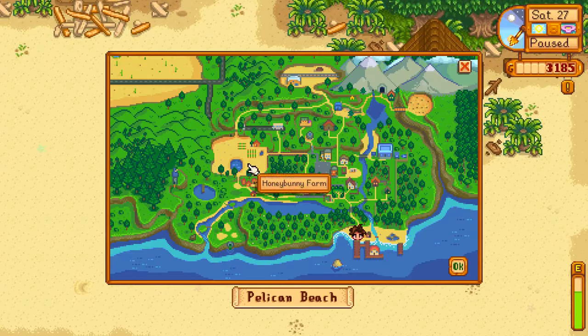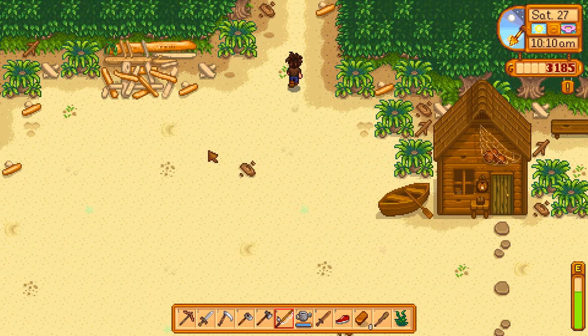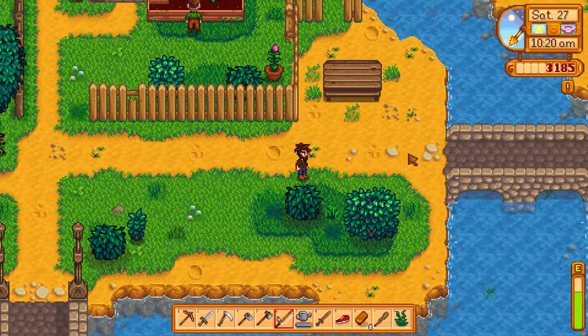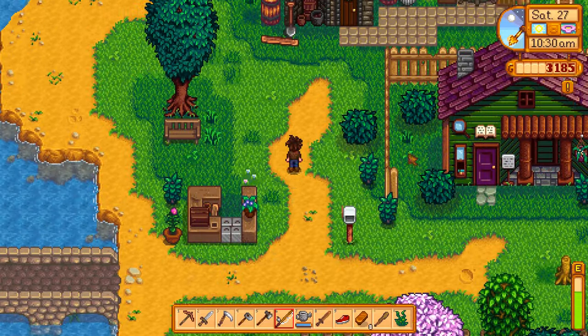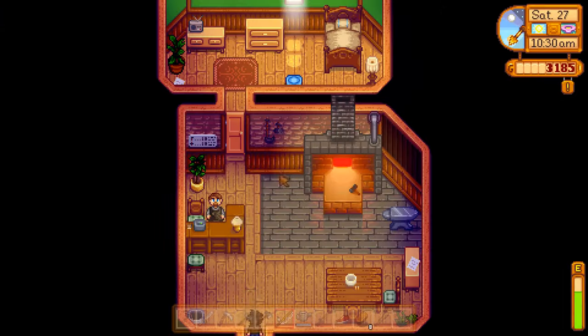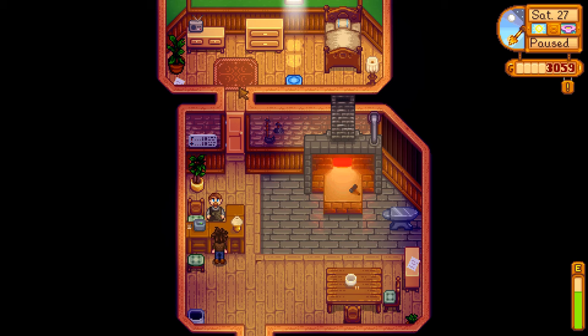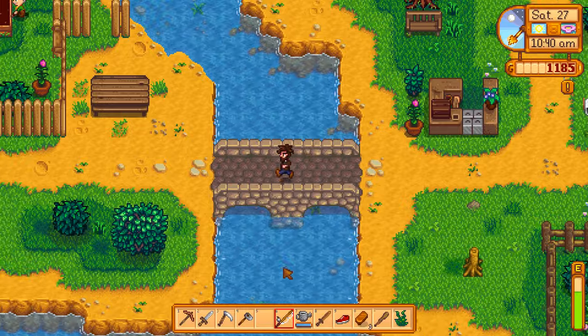Let's go to Clint first. When is the wizard's tower open? I guess I cannot enter the forest yet — there's gotta be a way to enter the forest, there's a question mark so there's gotta be a way to get there. Okay, so we're gonna go to Clint and tell him to upgrade my axe. Hello Clint — upgrade tools, upgrade my axe. Okay, it'll be in a couple of days, so I'm guessing it'll be done by Monday, the first of summer — at least I hope.